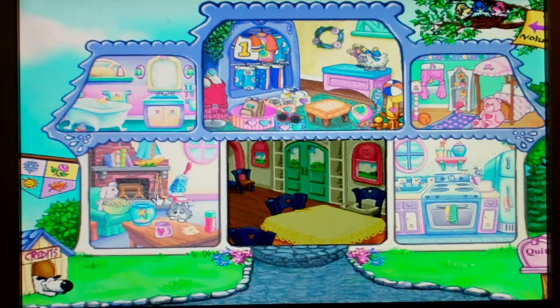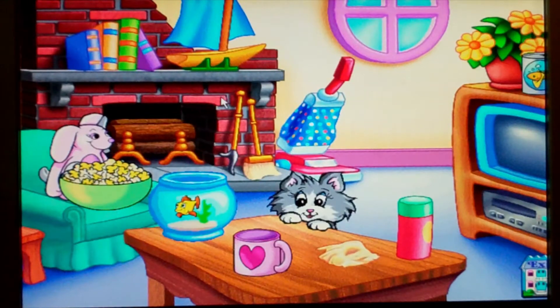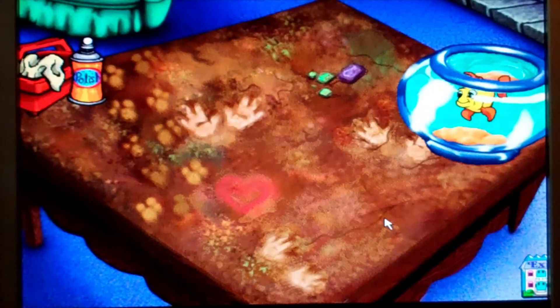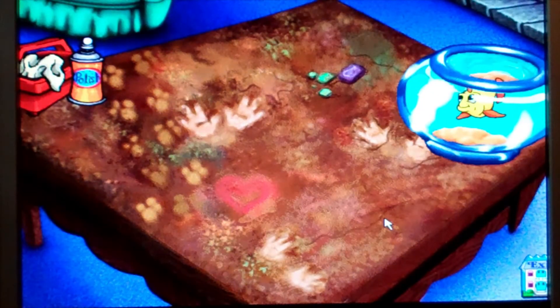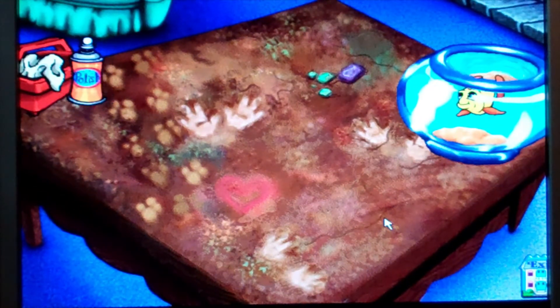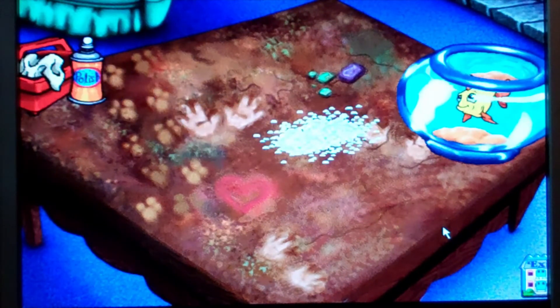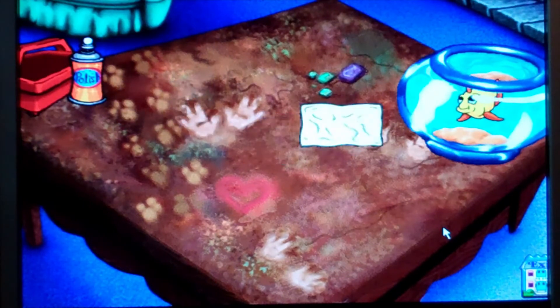Okay, the living room it is. Dusting sure is fun. Click on the can of spray polish to get started. The table really needs to be dusted. Would you like to help? Cleaning is lots of fun. First, we need some spray polish. Click and drag the can to the table and click again to spray. When you're done spraying, click and drag the dust cloth across the table to make it shine.